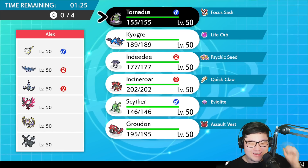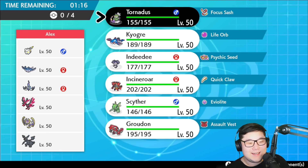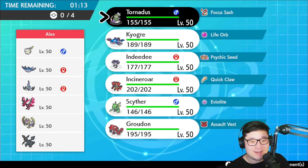What am I looking at right here? Togademaru, Mantine, Chandelure, Galarian Moltres, Zekrom, Lunala — what kind of team am I looking at? I'm so confused right here.